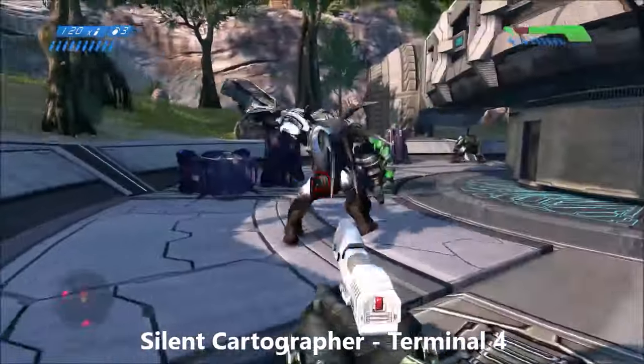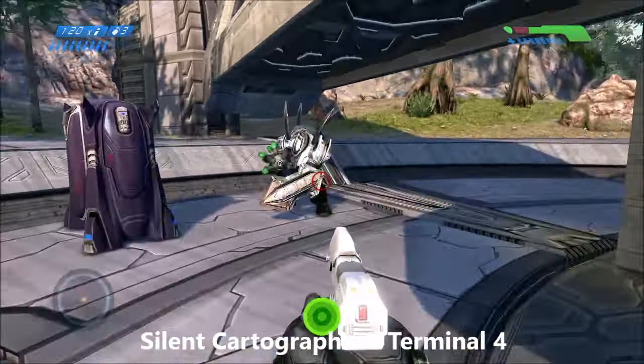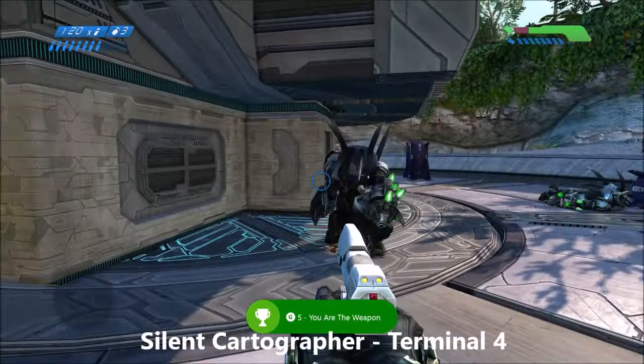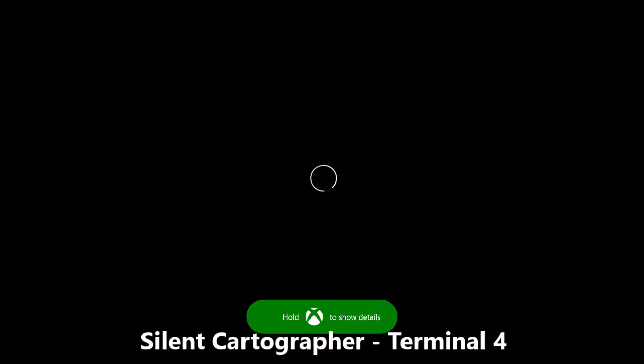Partway through Silent Cartographer you'll run into these two hunters. As you can see I get the achievement for killing a hunter with one shot with my pistol here. Go ahead and knock out those two hunters and right next to them you'll find the terminal for the level.